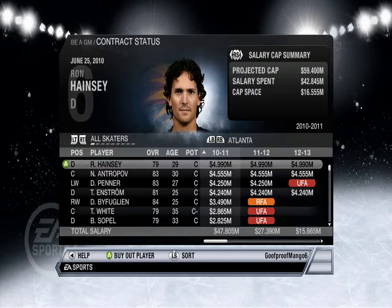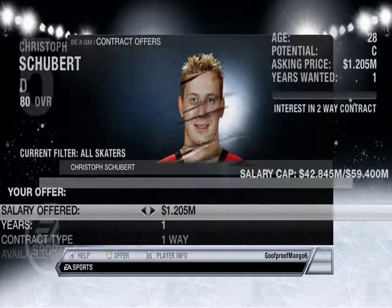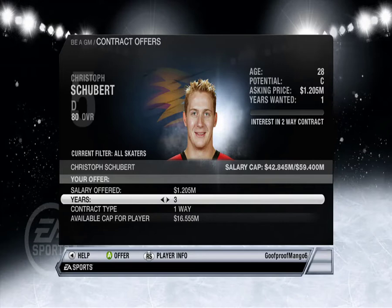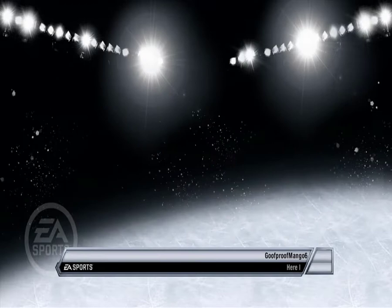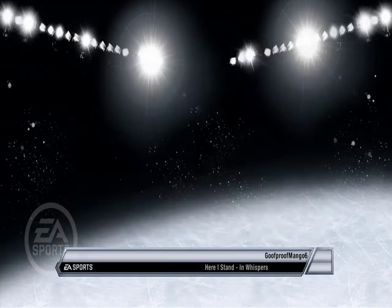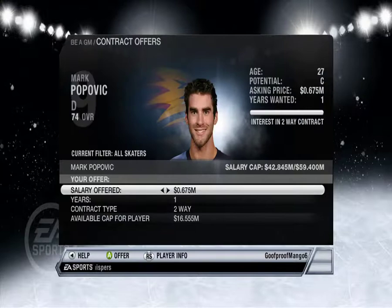Popovich, Josh Gretton, Schubert — how much do you want, Schubert? 1.25 — yeah, sure, why not, I'll give you 1.1. Take it or leave it. Josh Gretton — what do you want? Sounds good. Popovich — sure, why not.